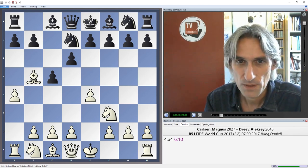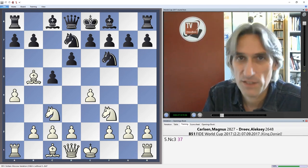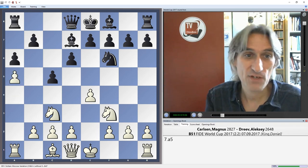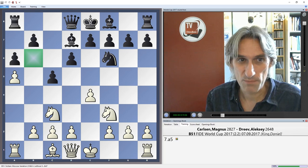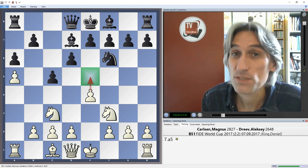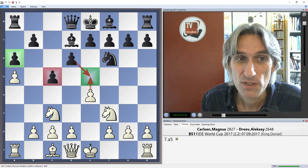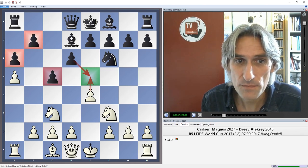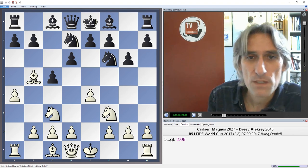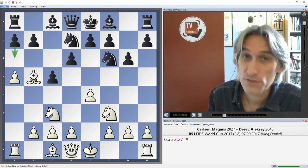Knight f6, then knight c3 defending the pawn. The basic idea is that if black plays a6, you can capture on d7 and play a5, getting some control over the b6 square. That's not fatal, but it can mean white may be able to break black's pawn structure with e5, and after that trade the c-pawn is somewhat isolated because those pawns are fixed. Black played g6 and Carlsen played a5, continuing with this strategy — again, a6 would lead to similar positions.